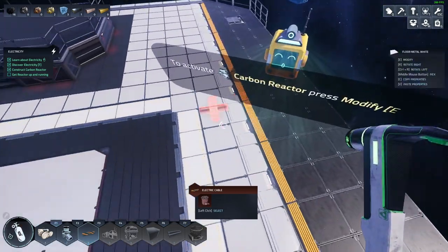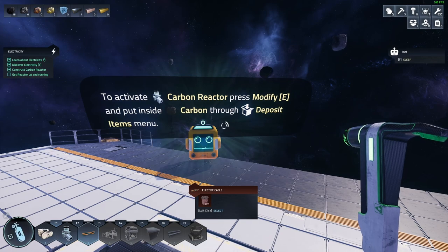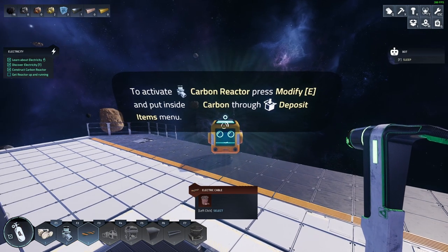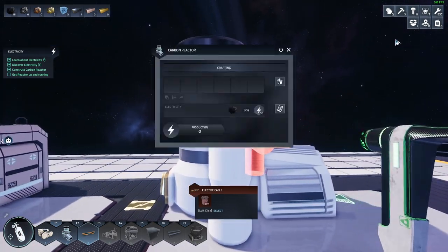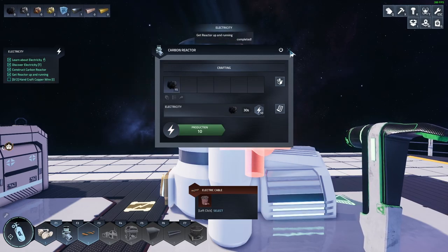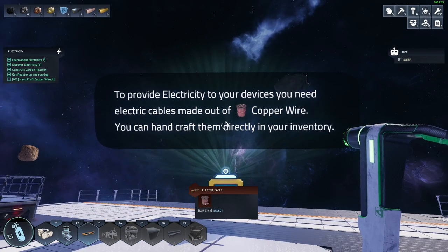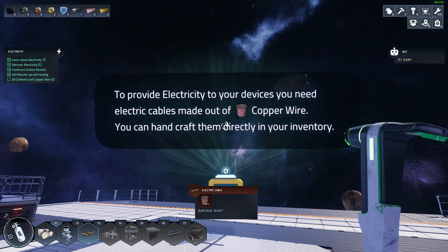Okay, to activate the carbon reactor press E and put carbon into the deposit. We need to put carbon in this. All done! To provide electricity to your devices you need electric cables made out of copper wire.